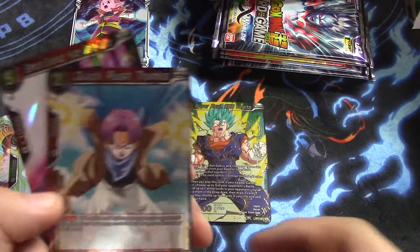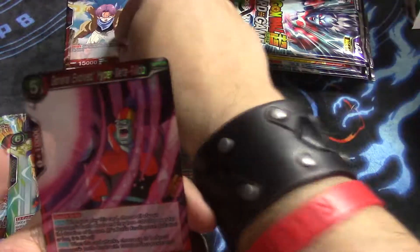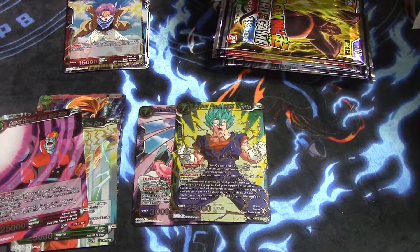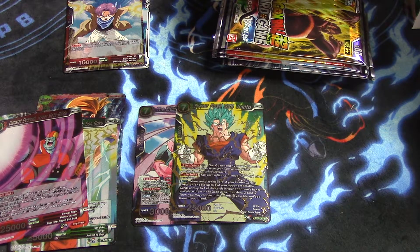And then we have a Quick Rush Trunks foil, which is pretty nice. And then General Evil Hyper Meta Rildo. Like I said, I will still kind of go over the foils — so I'm not just going to be like, here they are, put them down.